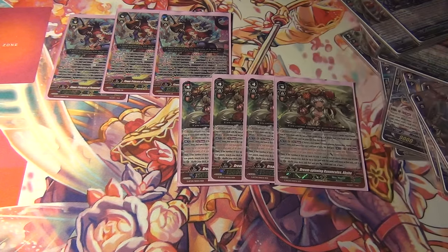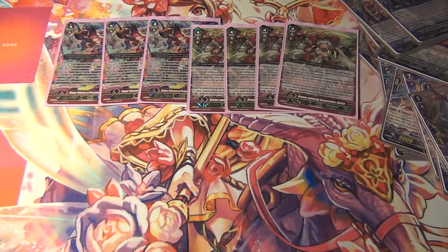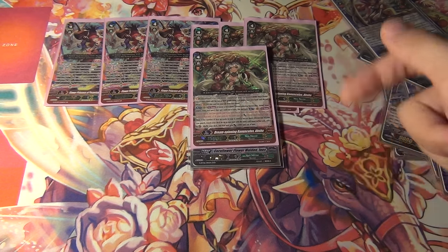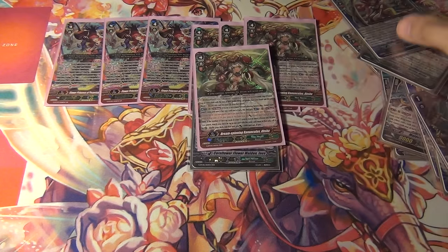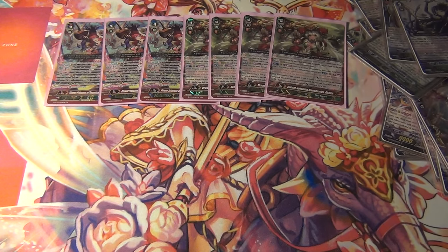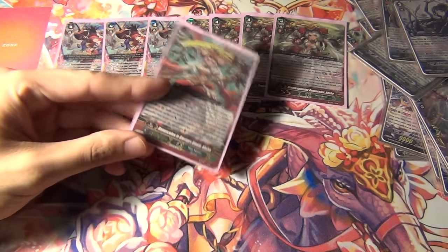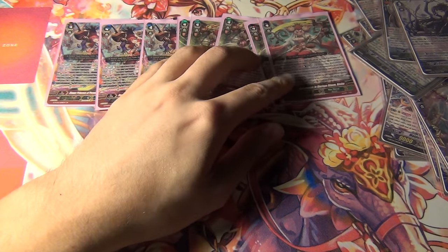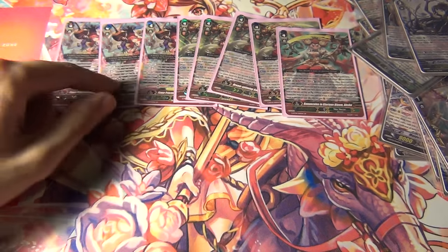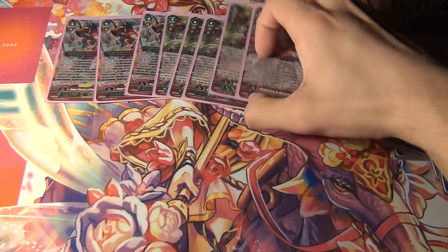Four Dream Spinning Rinoculus Asha — I went up from two to four because it's really good even when Asha's not the vanguard. You can stride over Inez so Rinoculus is in the heart, then Bloom with Katrina and Thuria. This is one of the most versatile and useful stride units for Neo Nectar. Then one Inglourious Bloom Rinoculus Asha — she's a one-of. People who run two have too many, especially with G-Guardians. You'll only stride her usually on the second stride with Asha in the heart, and she'll flip up Verano. Use Verano more ideally unless you know you can finish the game with that extra 5k.